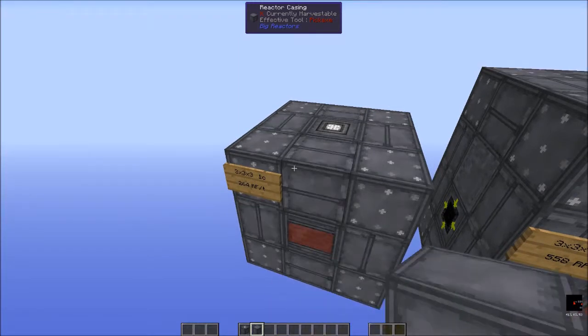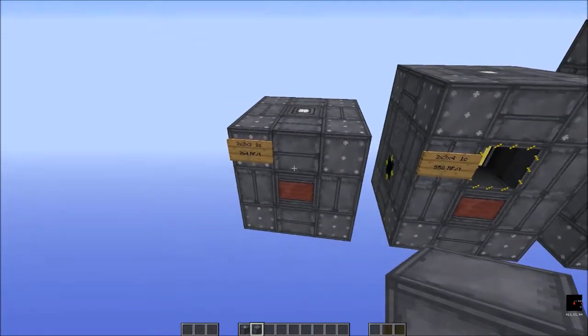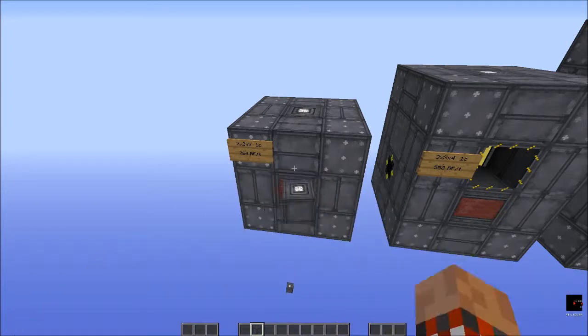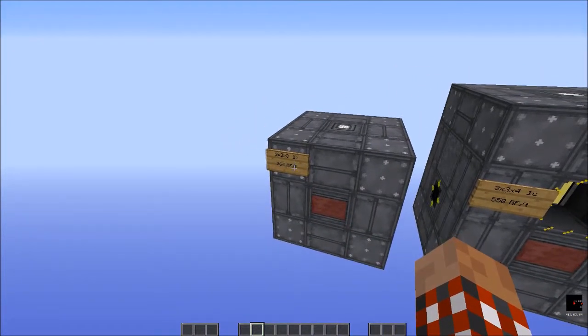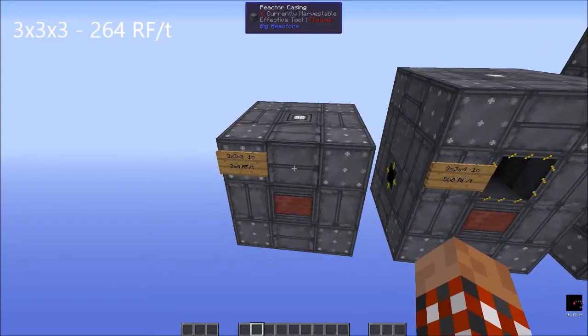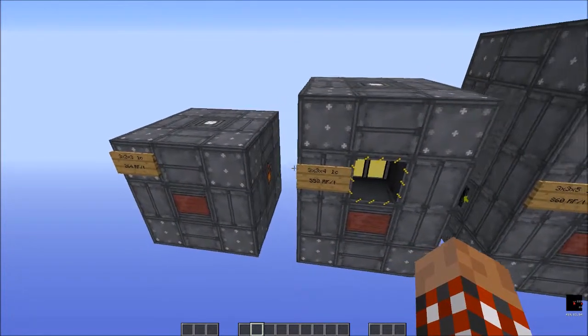Notice that the reactor changes its configuration and look depending on whether it's a valid structure — this is invalid, and that's valid. This is the smallest and easiest to make, and it's going to chew out about 264 RF per tick, which is a pretty decent amount — much better than any of the other little reactors and generators you can produce.